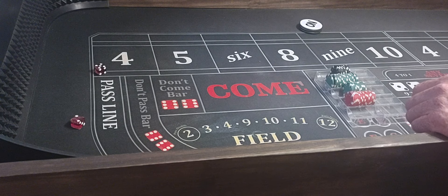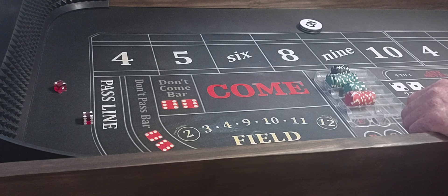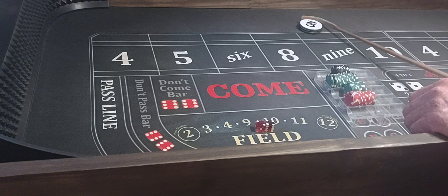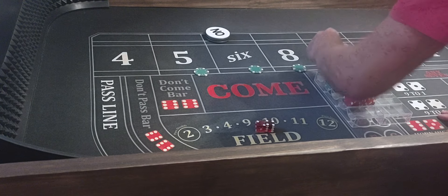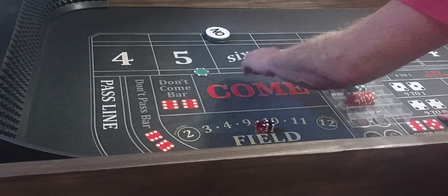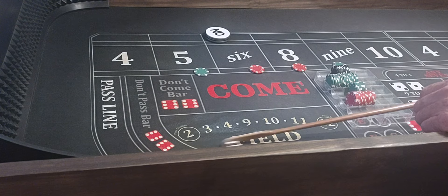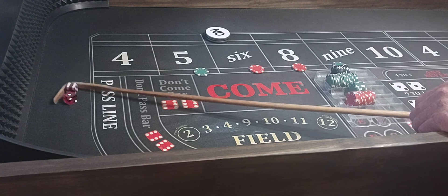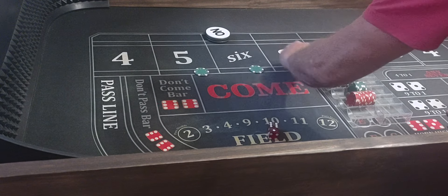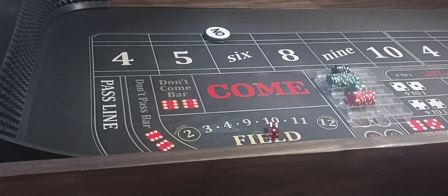Coming out again. We won't light her up or nothing yet. There's another 7. 4-2, six — so we go 110 inside. 6-5, eight — no inside number. There's another PSO. Two PSOs in a row. Gotta love it.